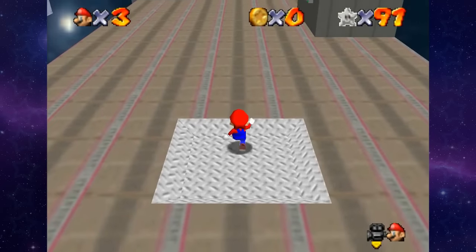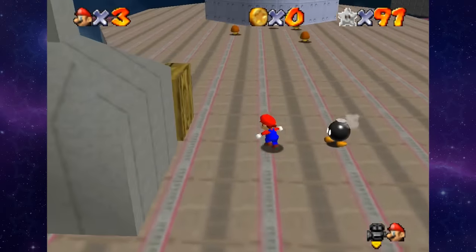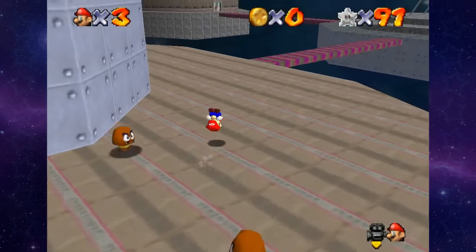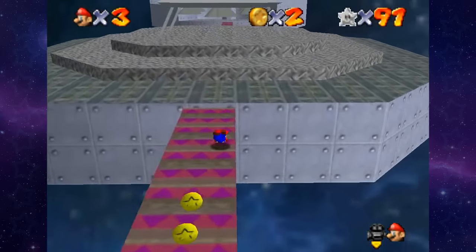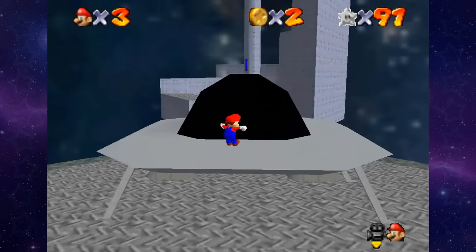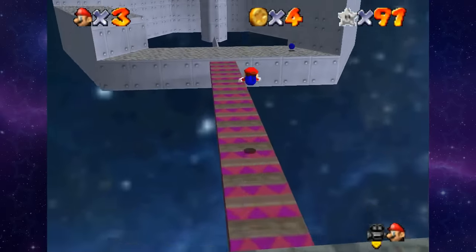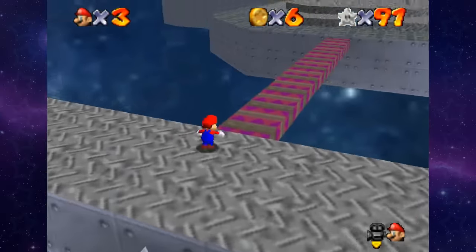Overthinking things. Storming the base for blue coins. I'm assuming we have to do this before we get the boss star. So we're gonna have to go through and find all the blue coins. I know there's quite a few over here, so we're gonna get these first cause they're a bit out of the way. One on top of the UFO.